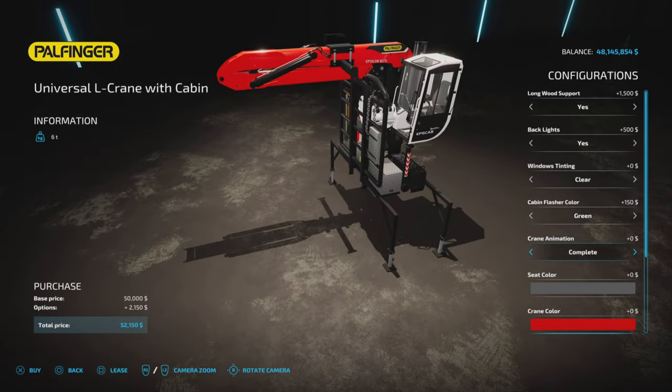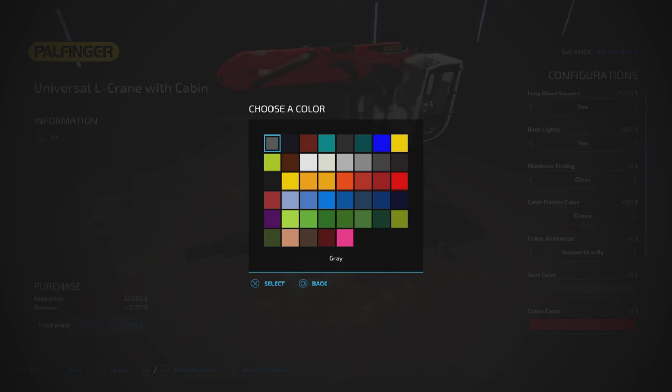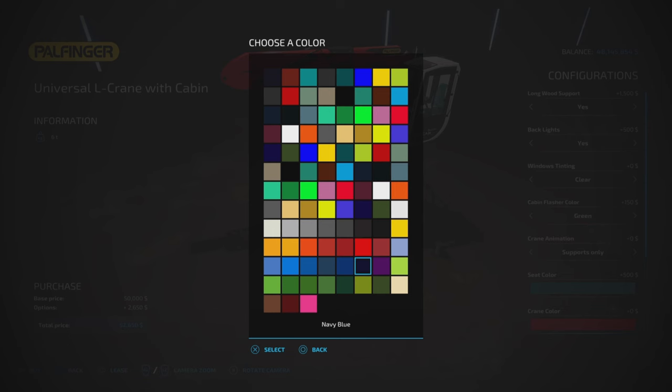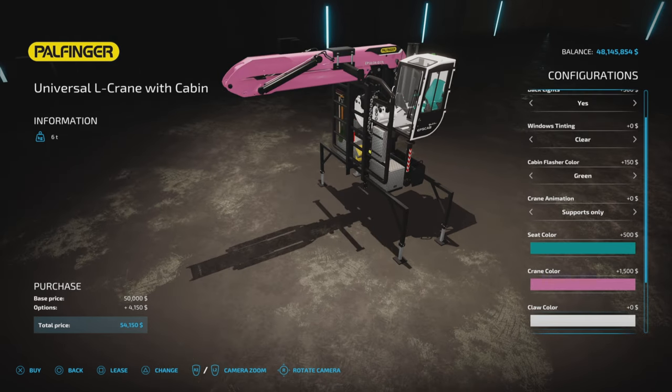There's a cabin flasher color — green or white. Crane animation supports: complete or supports only. I have one of each and can't really tell the difference. You can also choose seat color and crane color.